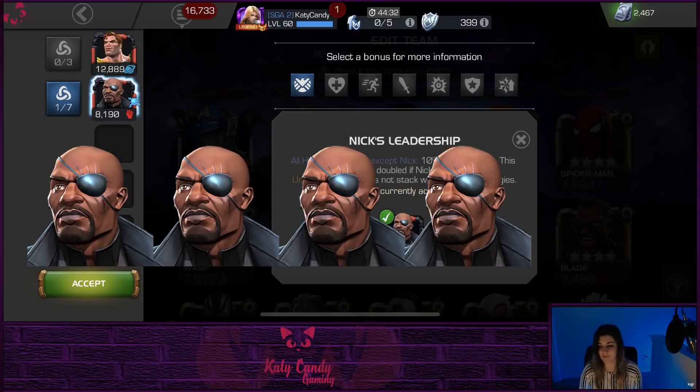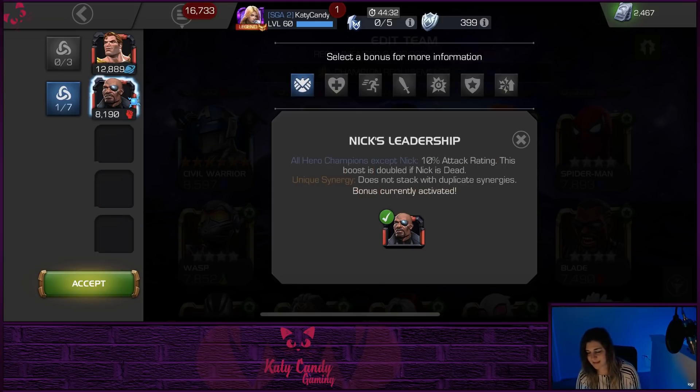Probably the best synergy I'll give four out of five: All Heroes get +10 attack rating, doubled to 20 if Nick is dead. Once Nick is killed off, you get that 20% attack rating boost. Most of these other synergies are very specific — either champ-specific or scenario-specific or take up too many team slots. Except for the one that removes debuffs at the beginning of the fight, they don't offer broad utility. You've got five slots and you don't want to waste them on something that probably won't be beneficial.